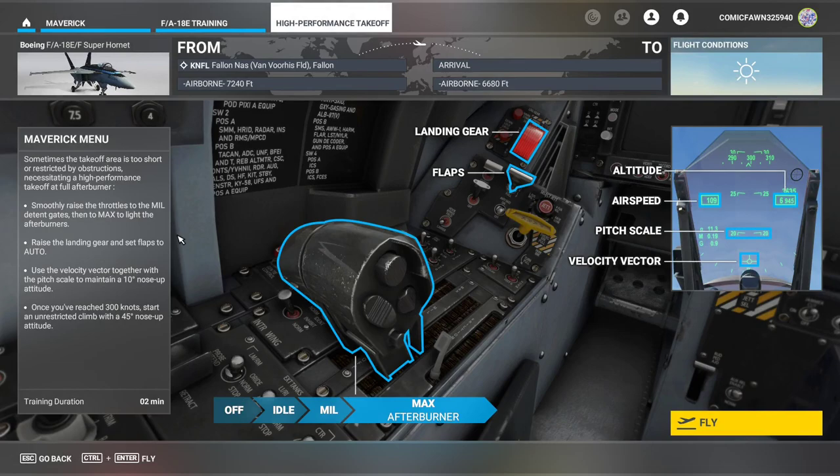We're going to start off with the high performance takeoff. We'll be at Fallon Naval Air Station — I don't know where it is in the US — but we're in the F-18E/F Super Hornet today. F-18s take off on short runways or with obstructions, necessitating a high performance takeoff at full afterburner. We're going to slowly raise the throttles to the mil detent gates and then to max to light the afterburners. We will then raise the landing gear after departure.